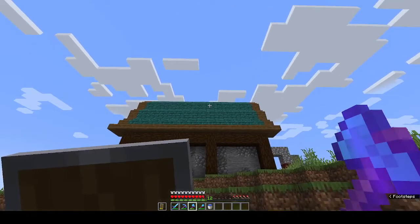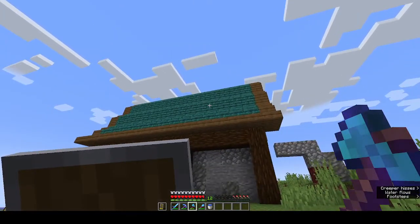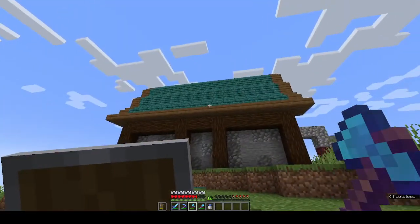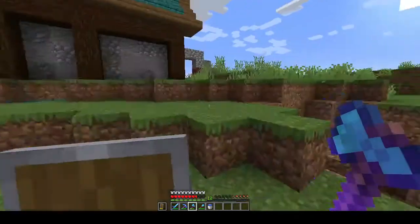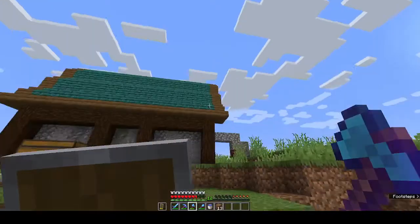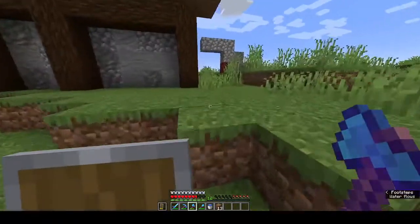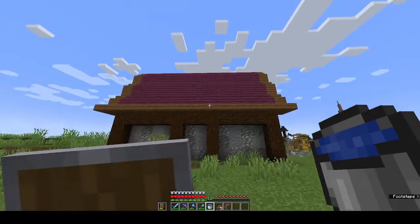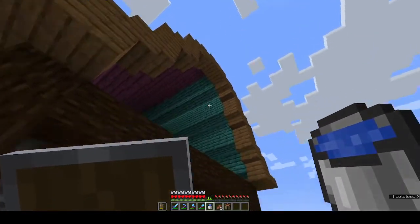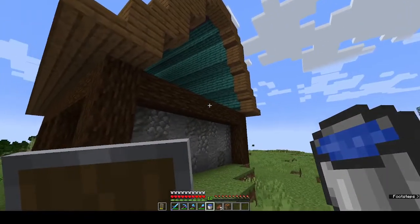One side done. I just need to do the other now, which is going to be red. I personally don't like this roof colour. That's unfortunate. Someone just came up trying to kill me. I really like it. I've finished the red side, so now both of them are done. I just want to add some oak just here, and I think it would really make it pop in colour.